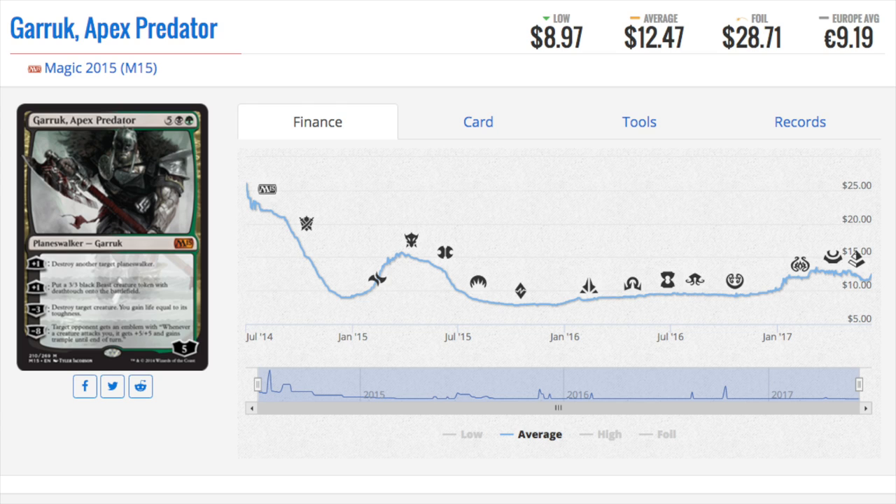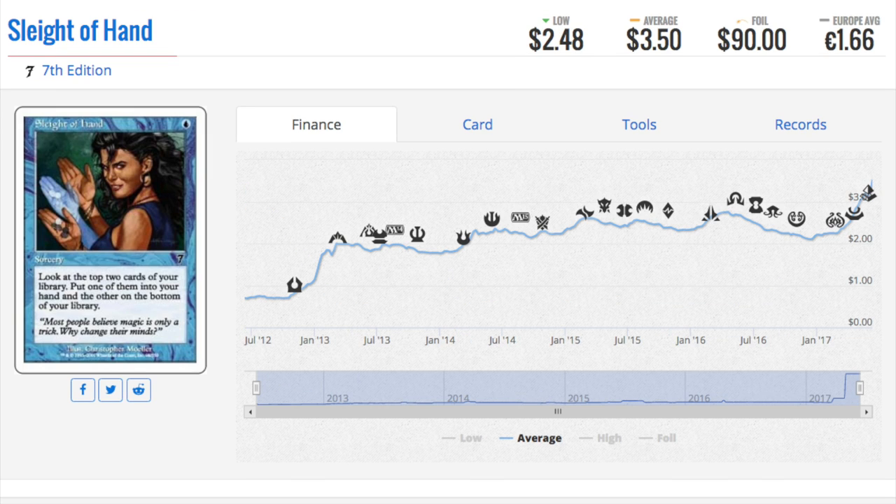M15 was a very good set — looking at prices recently, unlike most core sets it's doing well. Garruk Apex Predator is one of the better cards from that set and has stabilized and is ticking up. I expect this card to break twenty dollars eventually; it's twelve fifty now. Very difficult to reprint, and not likely to appear in a Commander product.